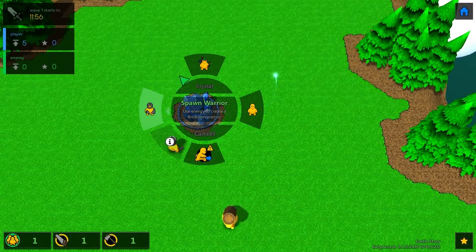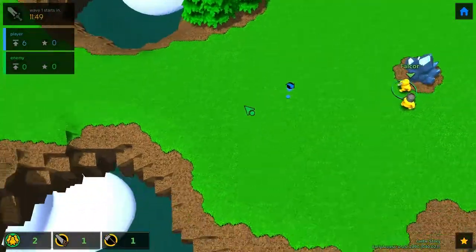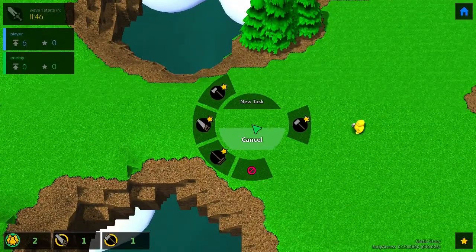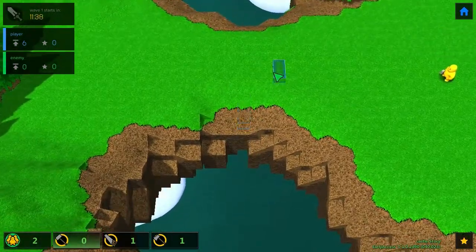It's ready to spawn a new character. We can spawn a warrior, an archer, or another worker — let's spawn a worker for now, I think it'll be useful. His name is Falcor — that's a badass name. We should start building stuff. Let's place some block things — you can rotate them by right clicking.